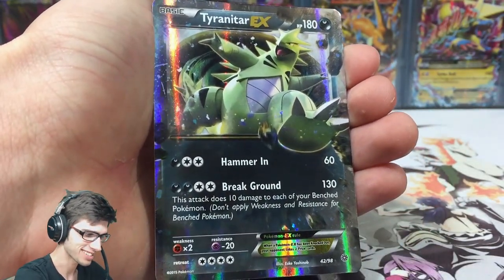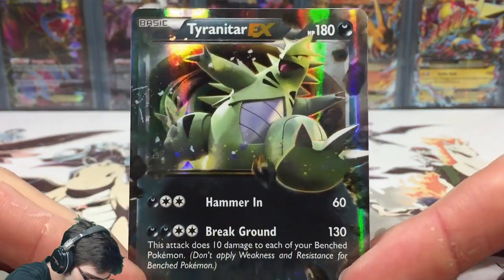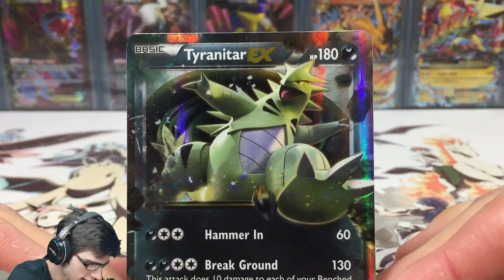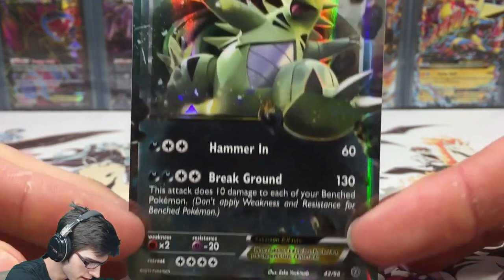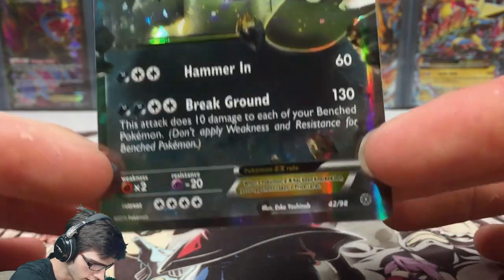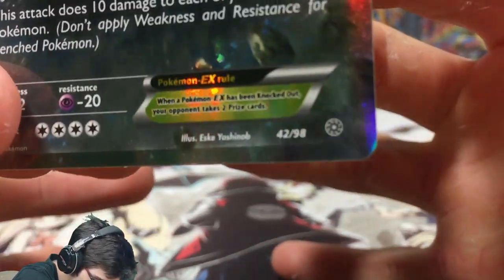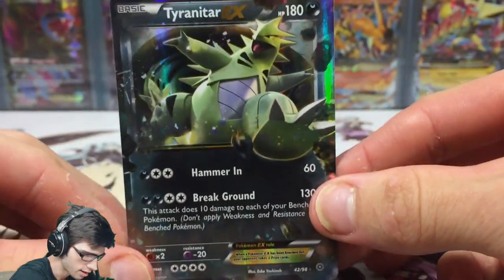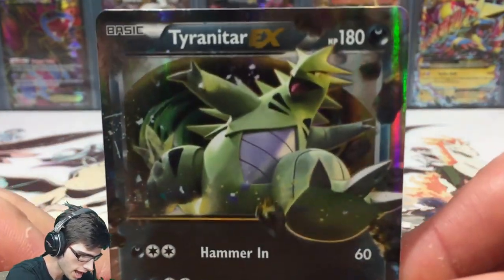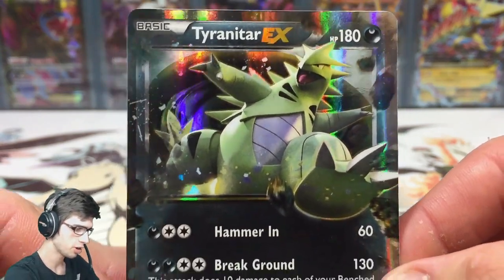And the goodness in the back of this pack is a Tyranitar EX! Not bad at all. It has 180 HP with two attacks: Hammering and Break Ground. It's number 42 out of 98. Let's get a nice close-up of that art — let me know in the comment section below what you guys think.